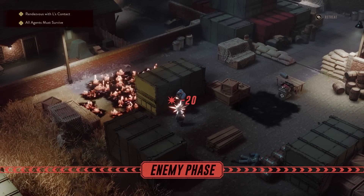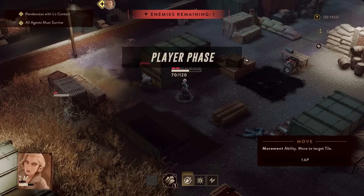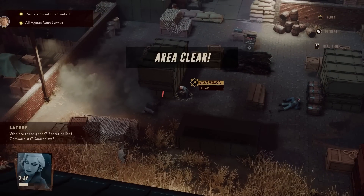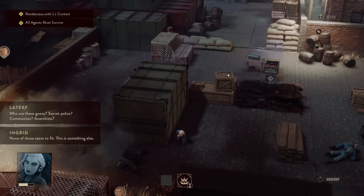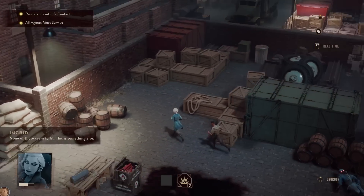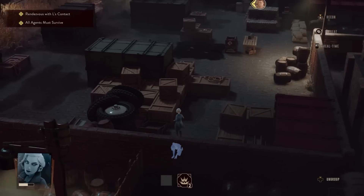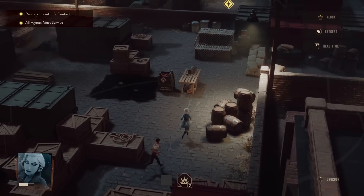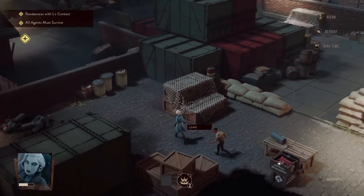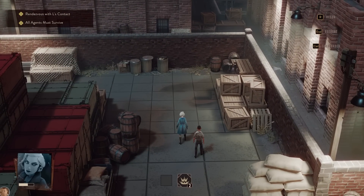Another advantage of Lamplighters League's real-time turn-based hybrid model is that, because I was returned to infiltration mode after each fight, it gave me a chance to catch my breath before the next section, which meant levels were longer than your typical tactics game. It's always bothered me that levels in tactics games are far too short — just when I'm getting into it, I find myself back at base customizing my squad. By stringing together mini XCOM levels with stealth sequences in between, I was able to enjoy missions for longer and spend less time looking at menus.